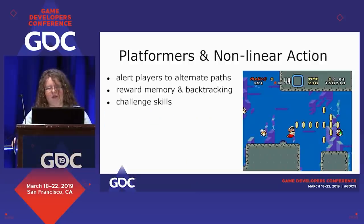Now I'm going to move away from that and give a quick refresher on different principles and how they're applied to different genres. Platformers and non-linear action games primarily use gatherables to alert players to alternate paths and reward memory and backtracking. For instance, if you're wandering around and you see a piece of set gear in a Castlevania game and you can't reach it yet, you know you can remember it and come back. That's a different kind of exploration and reward, but it's really important. Gatherables can also challenge skills — if you see an item you want at the end of a really complicated jumping puzzle, that motivates you to do that puzzle.